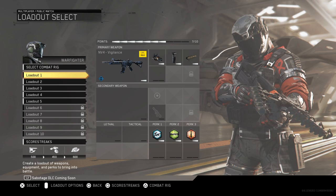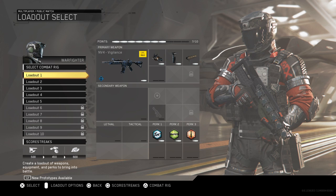Hey, what's going on guys, it's Connor, and today we're going to be doing the best class setup for the assault rifle, the NV4.